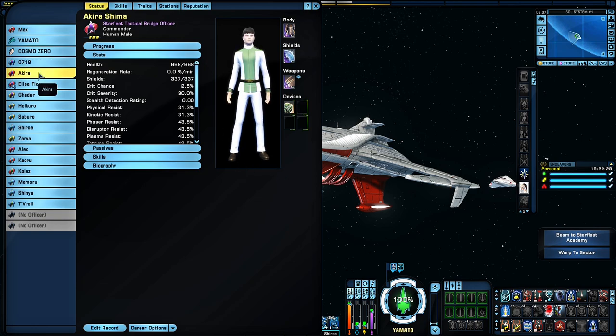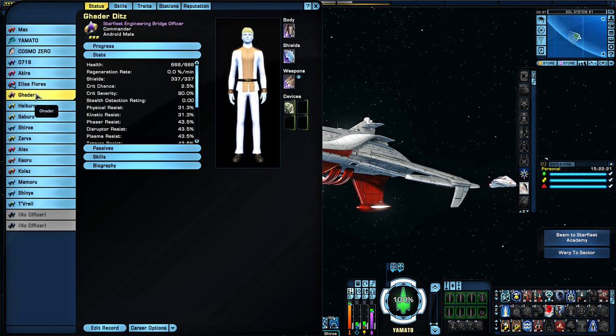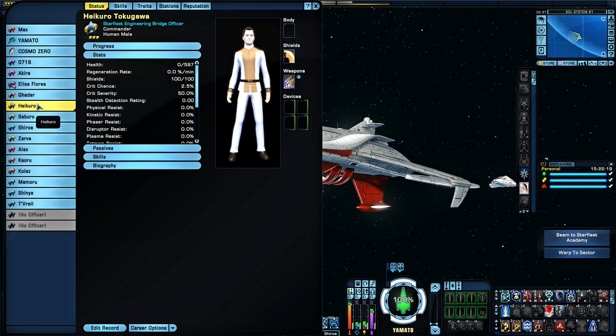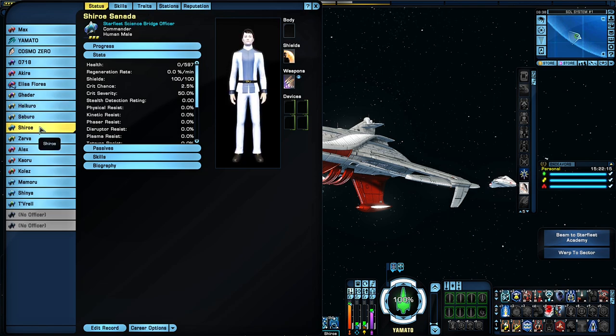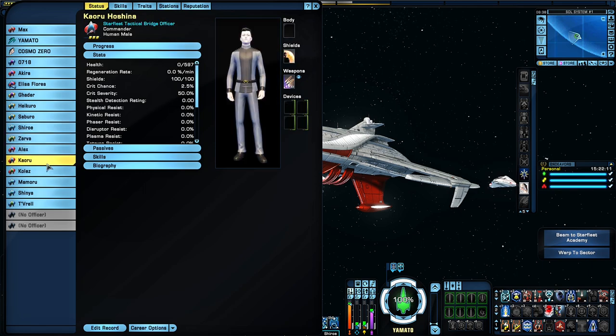Here we have Science, Navigation, Tactical, Engineering, Engineering again. Here we have Operations, Science, Engineering, Tactical, Security, Security, Security again, Accounting and Logistics, Medical, and Science.